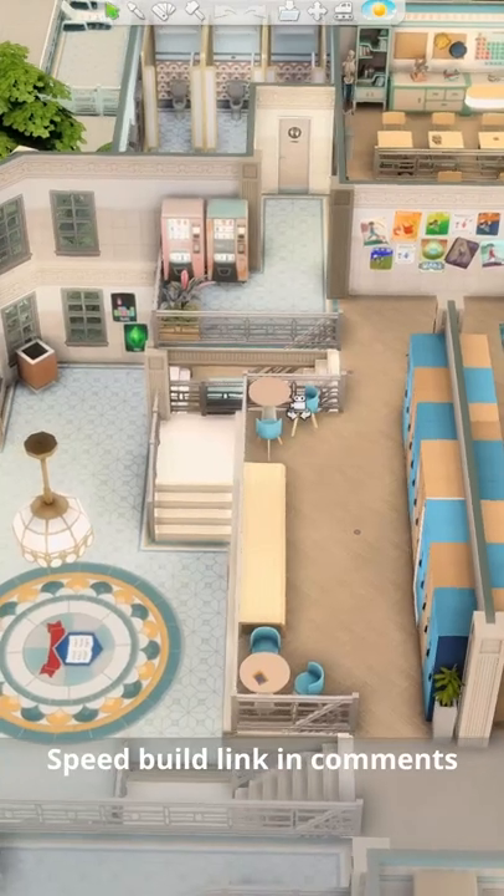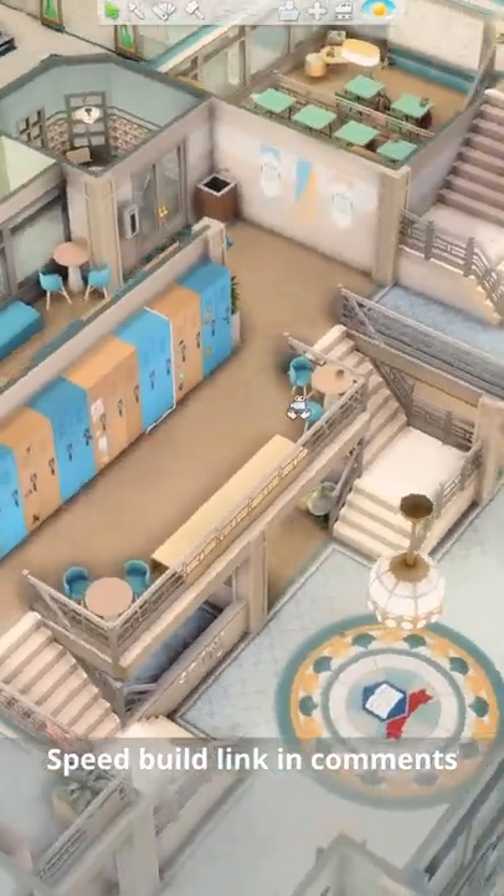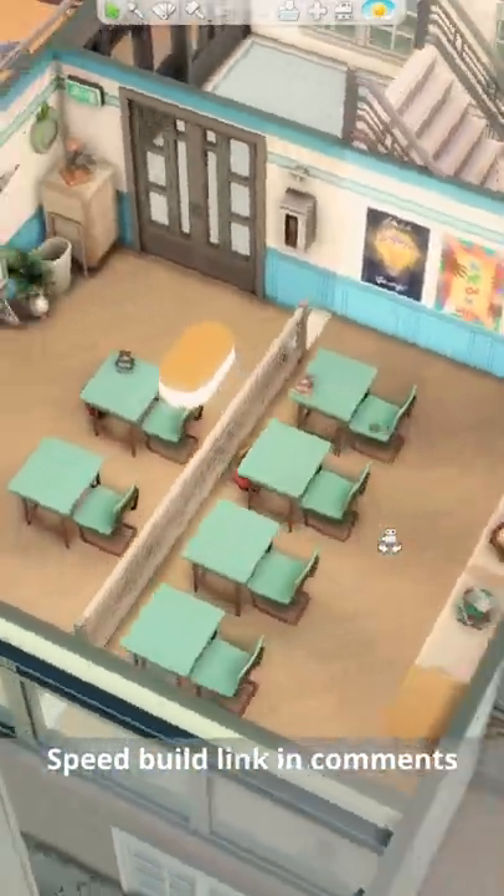This reduces the floor plan size while adding a luxury touch. At the top of the stairs is the functional locker area for the students to meet up in between classes and catch up on the gossip. There are two platform classrooms and another bathroom nice and nearby.